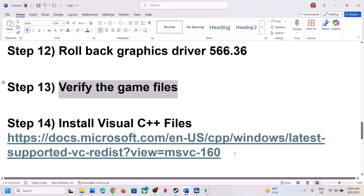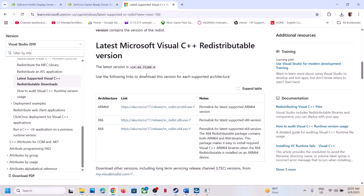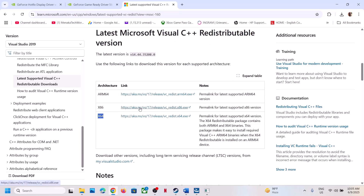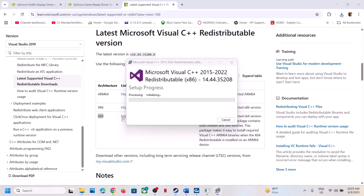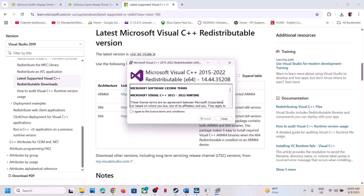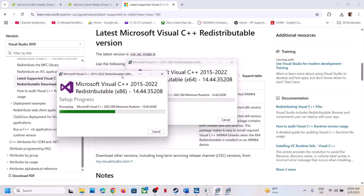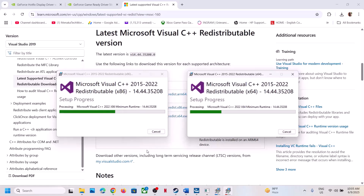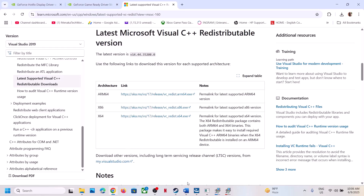Still not working? The next step is to install Visual C++ files — this is important. Copy the link provided in the video description and open it in a browser. It will take you to the Microsoft website where you'll see Visual Studio redistributable files. Download both the x86 and x64 versions. Run each file — if you see a Repair option, click Repair; if you see Install, click Install, and click Yes to allow. Make sure both installations complete, then restart your computer and launch the game.